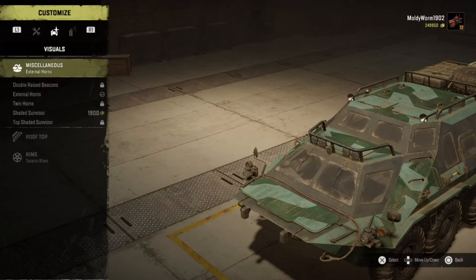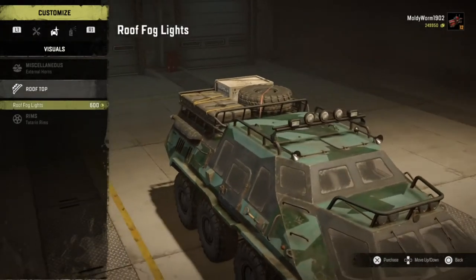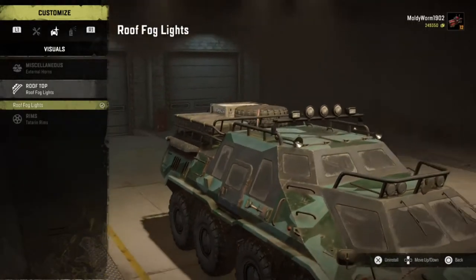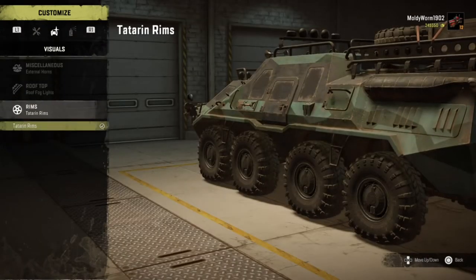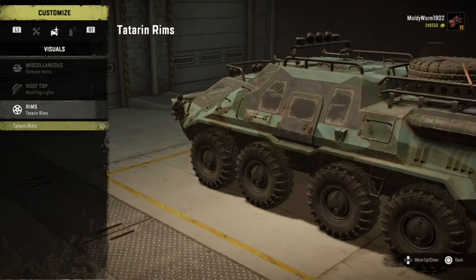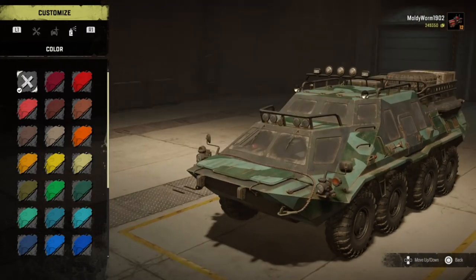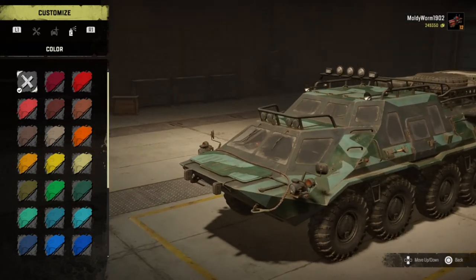On the roof we can fit some fog lights — we already have some but we can add even more, so why not. There are no different rims you can fit. And in the paint shop there is actually no DLC paint scheme for this thing, which is a little unfortunate — there could have been some really crazy livery for it.